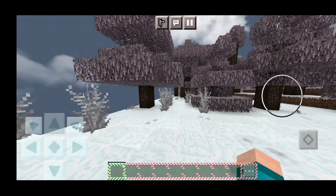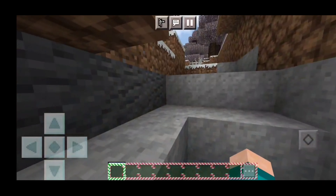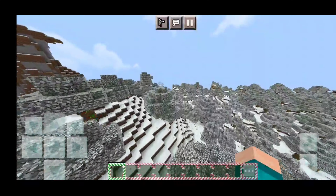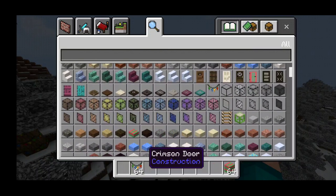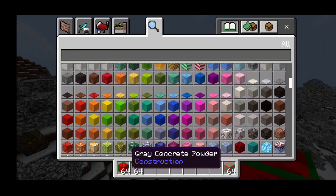Hands down, this here is definitely the best winter pack in MCPE. I did remove my shader just so I could show you guys how the pack looks. Take a look at how the leaves look — they look absolutely insane. And if we actually go to our inventory right over here, you'll notice that legit everything is Christmas-themed or winter-themed, whichever one you would like to say. And that is honestly really cool.